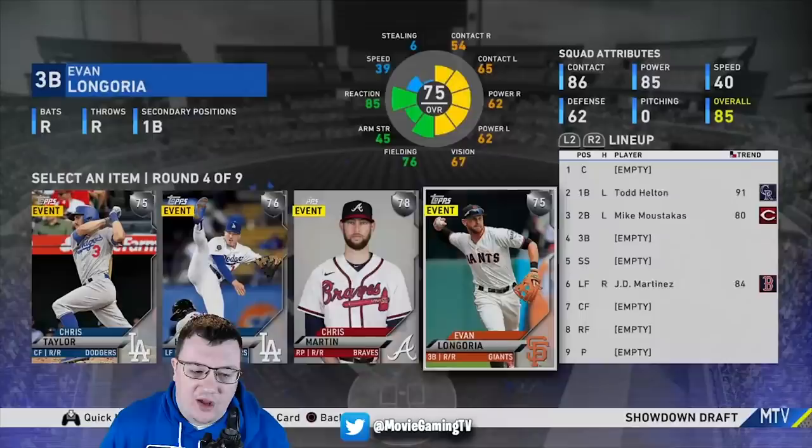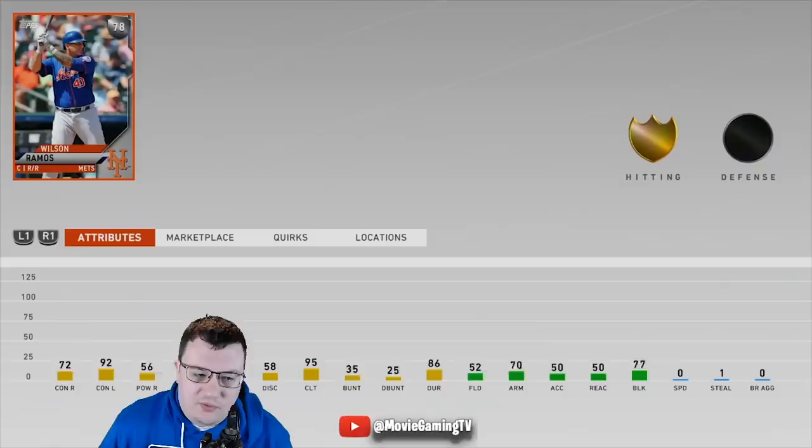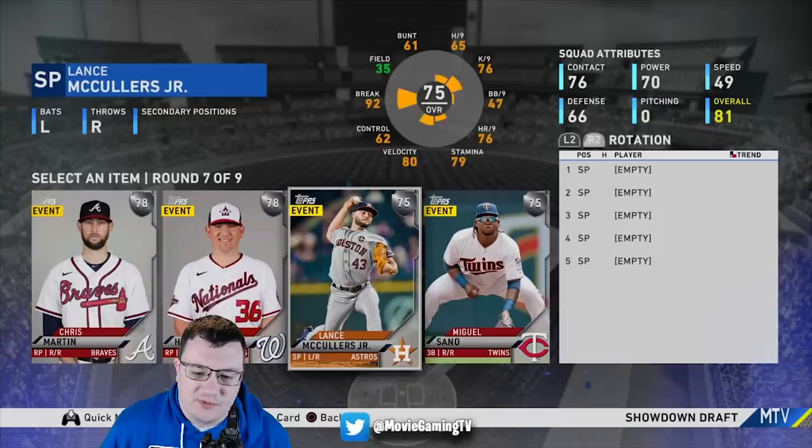I'll take Chris Taylor. Let's see who else we have here — I'll take Wilson Ramos, probably decent enough for a catcher. And I'll take Byron Buxton. I don't know how many rounds we have left — two more at least. Miguel Sano is too good not to take.